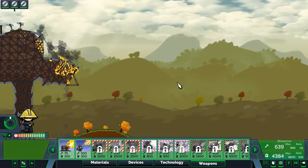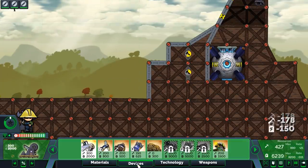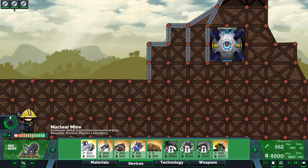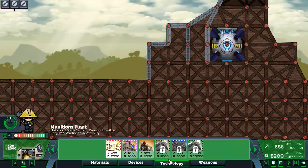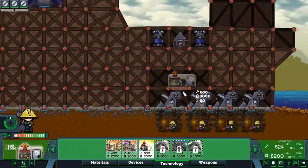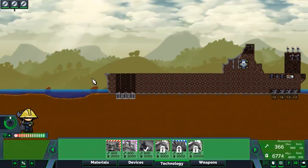We've almost decapitated the ATM6 and taken out its other cannon, so now it's time to build in peace. We've got a fission compressor, a nuclear mine that increases metal production and consumes energy — it requires a nuclear physics laboratory. This requires a workshop and a munitions plant, and we're definitely gonna need an upgrade center.